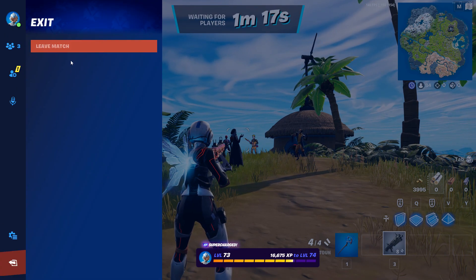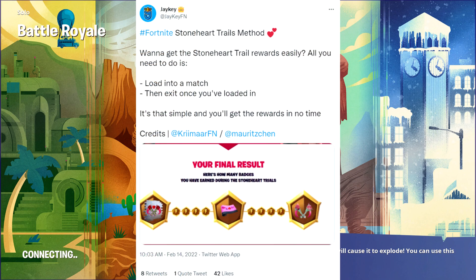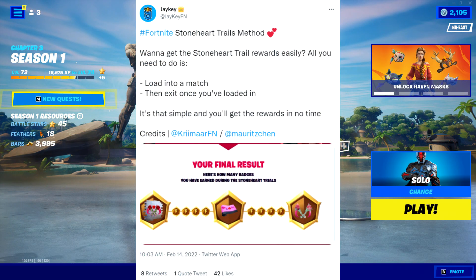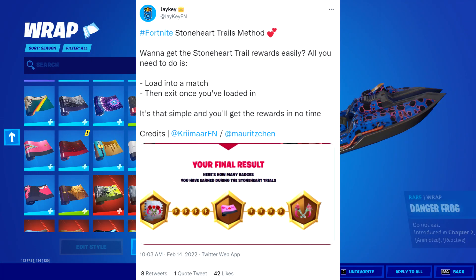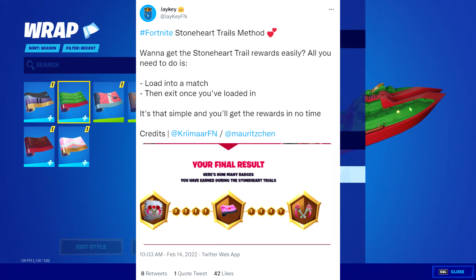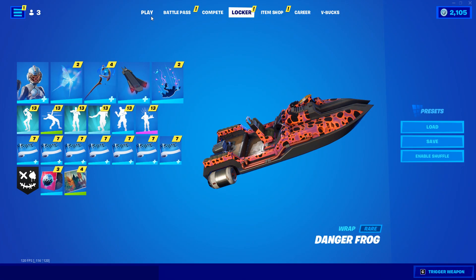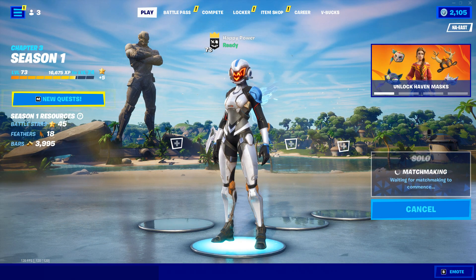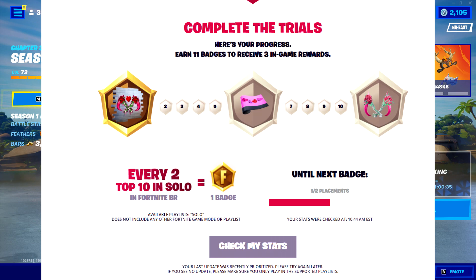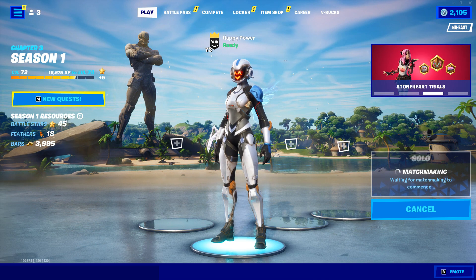Now, what's even cooler about today's video is we have a brand new method for you guys to unlock the rewards. Jake said: Stoneheart Trials method — want to get the Stoneheart Trials rewards easily? All you need to do is load into a match and then exit once you've loaded in. It's that simple and you'll get the rewards in no time. If you do this for a total of 10 times — go into a solo match and leave right before the Battle Bus actually takes off — it will actually count as if you guys actually completed the challenge, aka getting enough kills to be in the last top 10 players, which you have to do 10 times to get the free rewards.